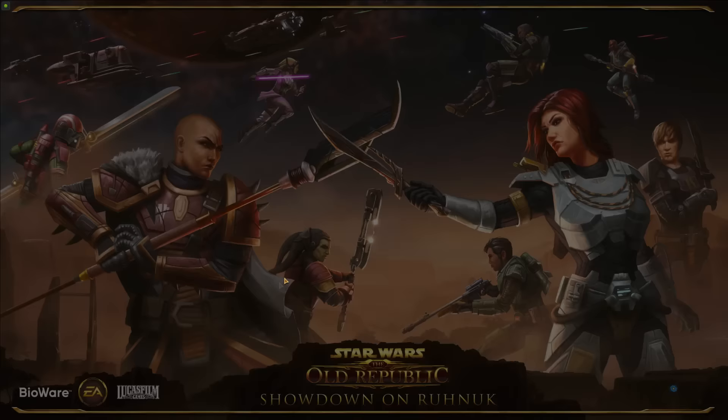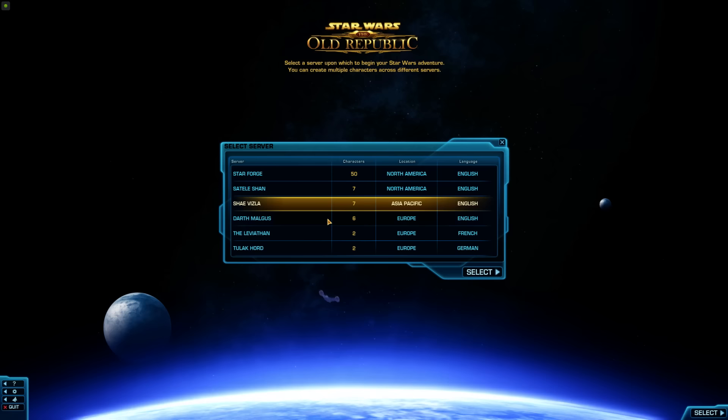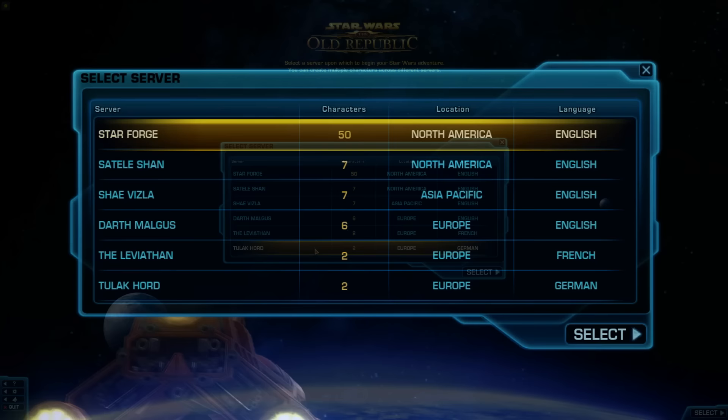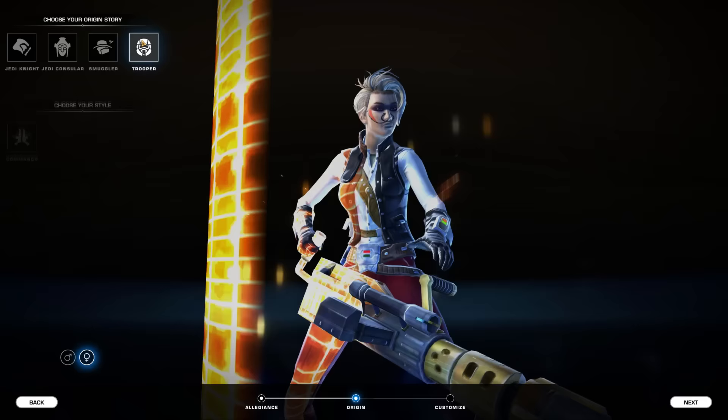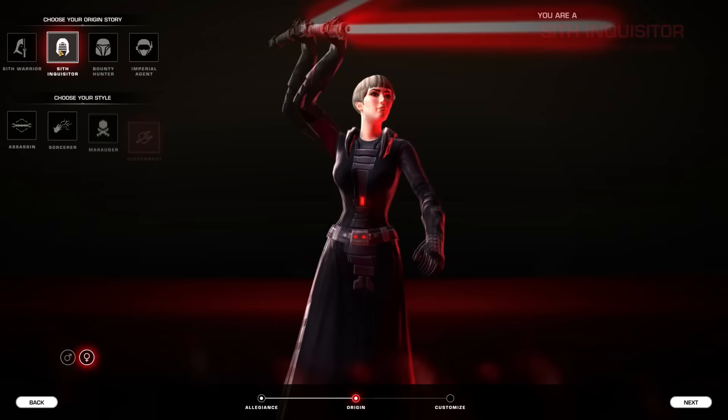Keep in mind, characters on different servers don't share anything — they are completely separate. Tip 12: If you're playing with a friend, make sure to choose characters on the same server and same faction. It's also recommended to pick two different classes that start on the same planet: Smuggler and Trooper, Jedi Consular and Jedi Knight, Sith Warrior and Sith Inquisitor, or Imperial Agent and Bounty Hunter.